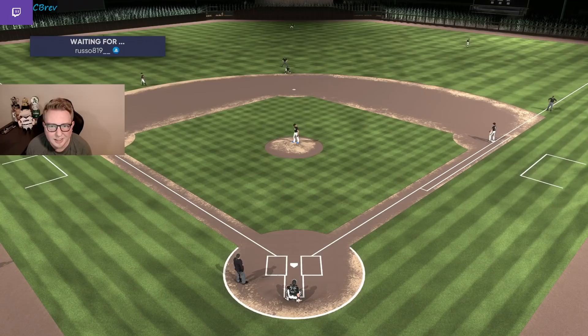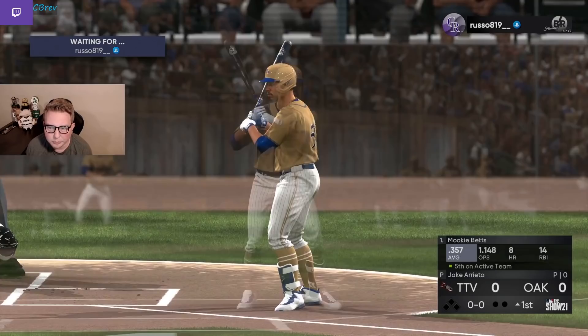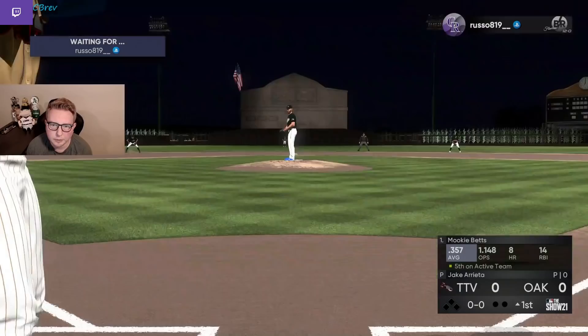Since when you pitch with Jake, a lot of people are going to be sitting sinker, because that's kind of what he's known for. He's got the max break on his sinker — that's what he made his name with in real life. Hopefully we can get a good gameplay here as we watch Mookie step into the box to lead it off.